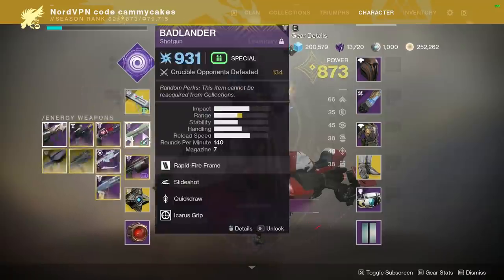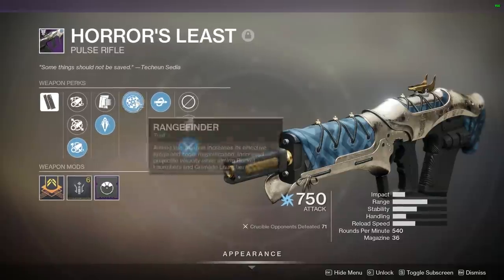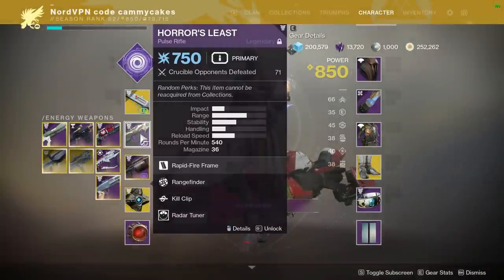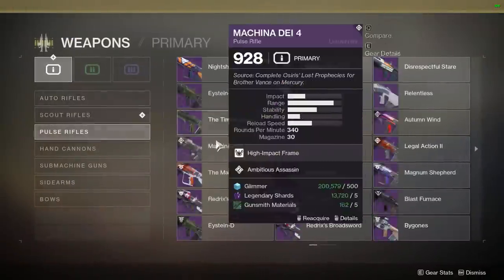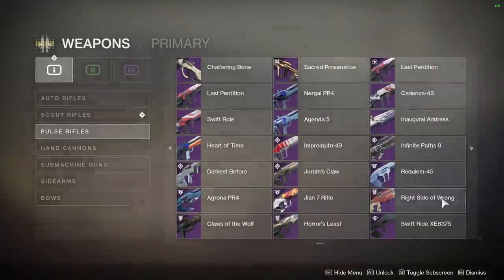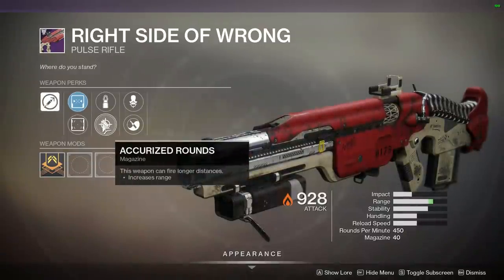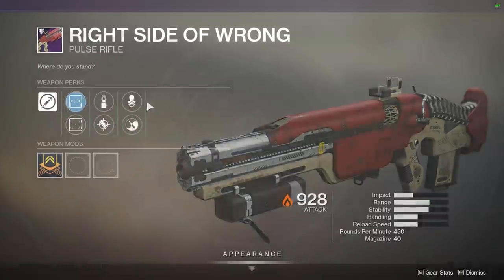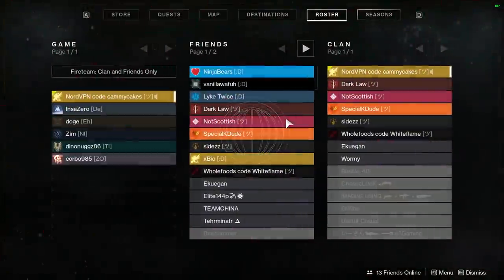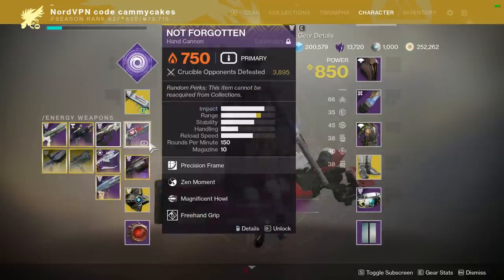Whenever I encounter a map that's a little further range, I'd switch to this pulse rifle because it does phenomenally. And if I need max range, I could go with an even longer range pulse rifle — Right Side Wrong Side — with Accurized Rounds, Range Finder, and Firmly Planted with a long-range scope. If you have all those perks together, it is basically a scout rifle. A map like Eternity would play out perfectly with that, but I'm going to stick with the Not Forgotten for now.